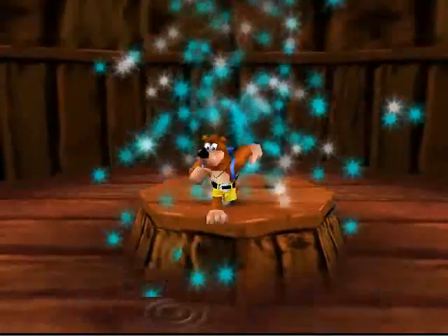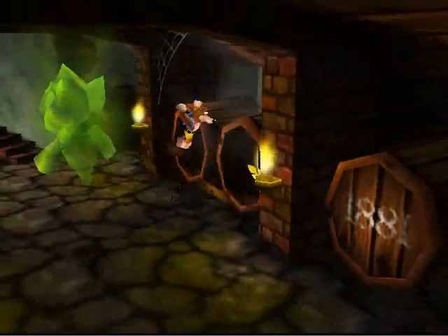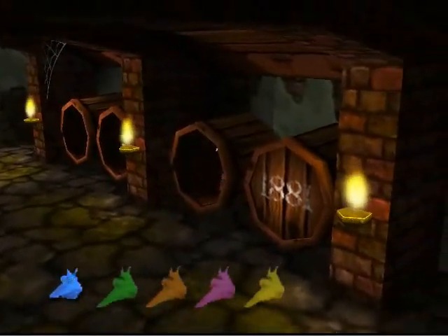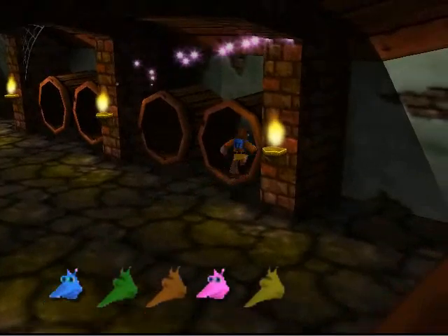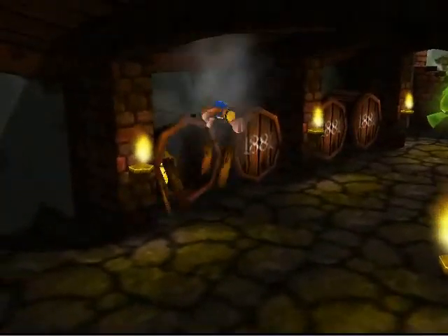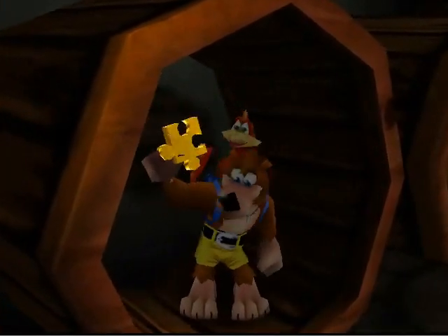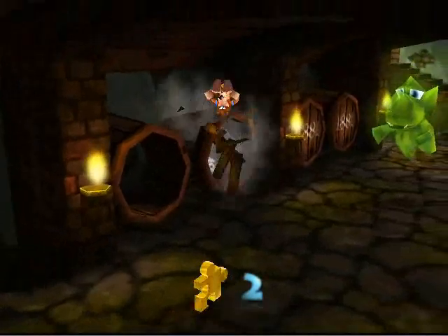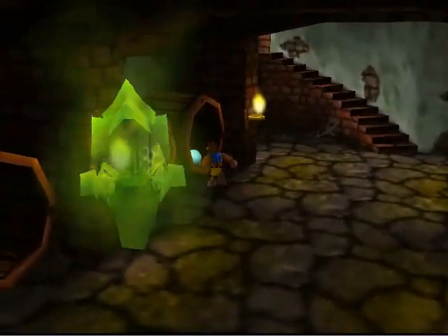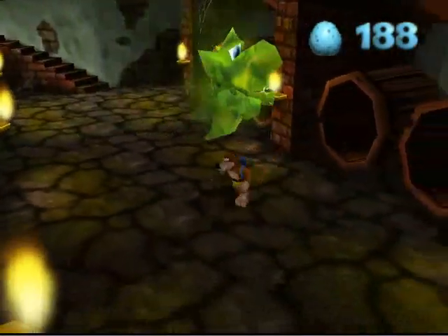If you entered the appropriate code in Treasure Trove Cove, this barrel is going to be open and you can get another of the secret eggs. There's a golden feather in there, and we got a Jinjo. Of course, you're going to want to open all of the barrels here. If you didn't enter the code, the barrel that held the egg is going to be closed.